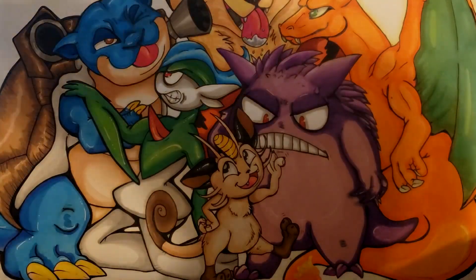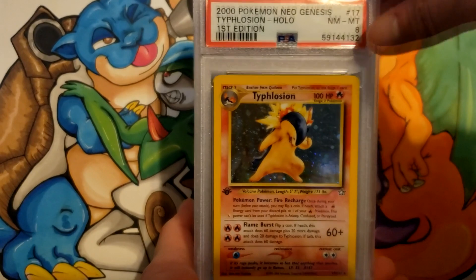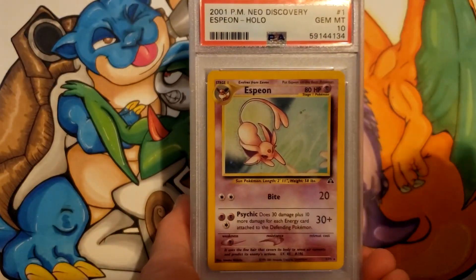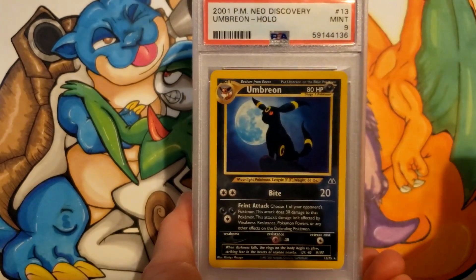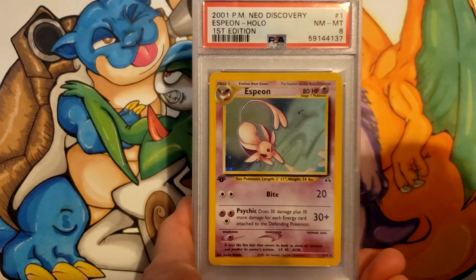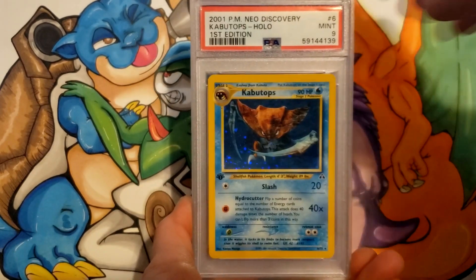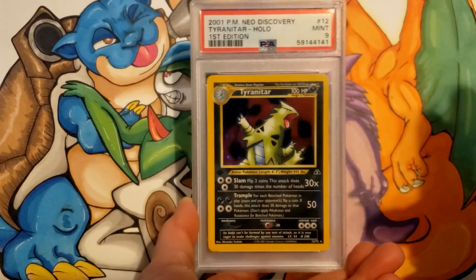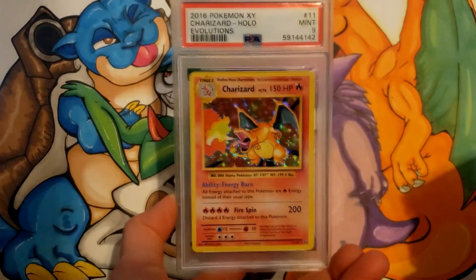Last stack of box 3: Typhlosion Holo First Edition from Neo Genesis an 8, Feraligatr Unlimited an 8, Espeon Unlimited Holo from Neo Discovery got a 10 — these are some good ones. Umbreon Holo from Discovery 9, First Edition Espeon an 8, First Edition Houndoom a 9, First Edition Kabutops 9, Politoed 9, Tyranitar 9, and Charizard Holo from Evolutions got a 9. That finishes box number 3.